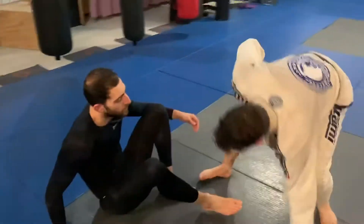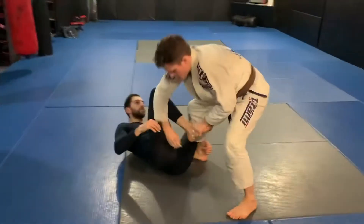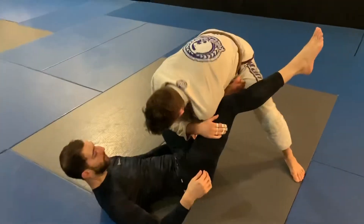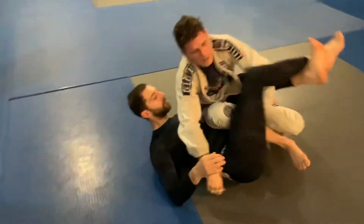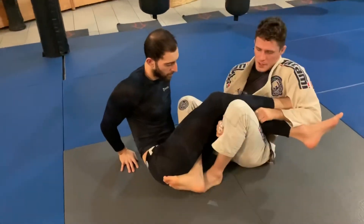I'm in some sort of passing position. I attack the toehold, get that reaction, swim through, catch, control the hip, backstep. I like to go two-on-one — you don't have to — or swim through and catch.